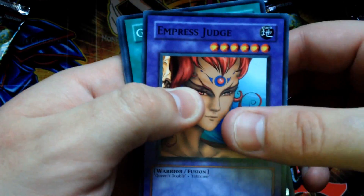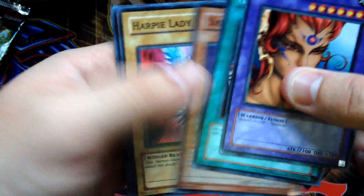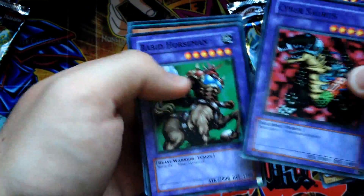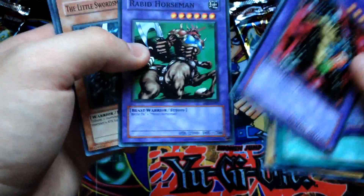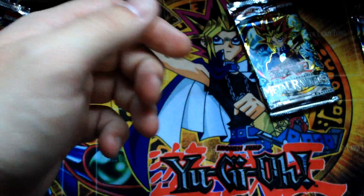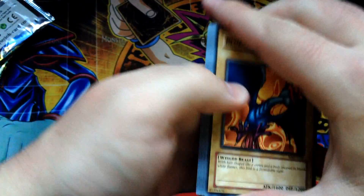Next open pack — Empress Judge, Gem Infection, Yado Karu, Harpy Lady, and Mask of Darkness. Red Cybersaurus — these always sell for a few bucks, probably the best common out of the set, but obviously unlimited it's not going to sell, maybe worth a dollar. Rabbit Horseman, The Little Swordsman of Aile, and Share the Pain. We haven't started too well.